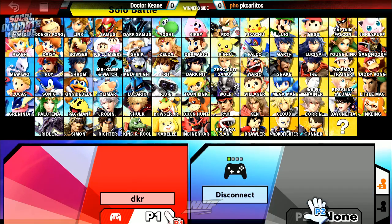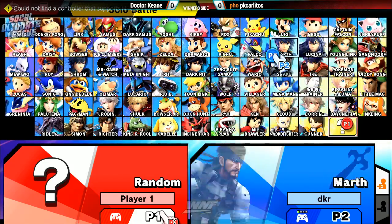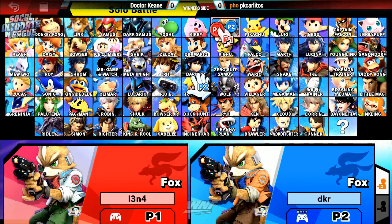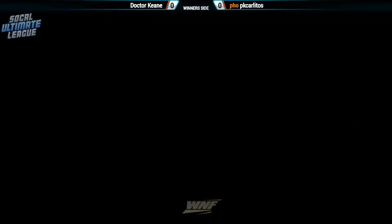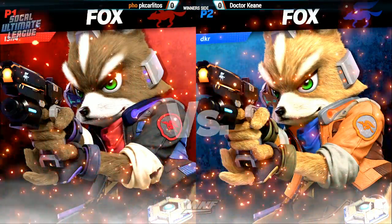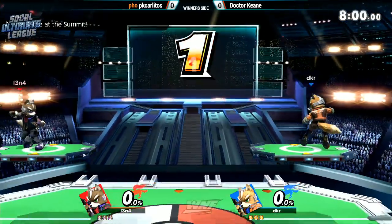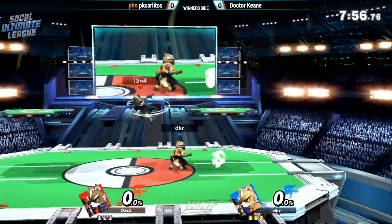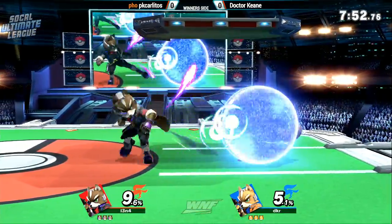Default controls are a rarity now — it's more like 'what's wrong with you?' One Fox, one random. Two Foxes — oh, he stole his color! They switch sides. Okay, PK Carlitos, Dr. King — the doctor is in. Dr. Keen is the red Fox now. Just so you guys know, we're going to be having a ditto, and we're probably going to get a lot of Pokémon too.